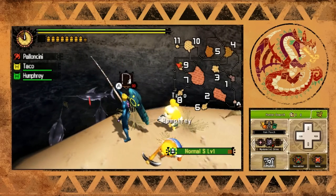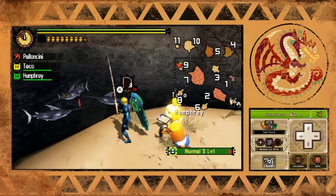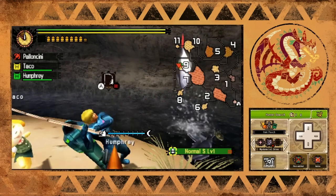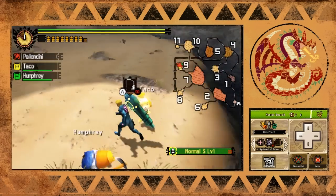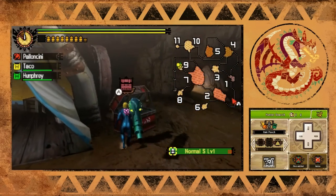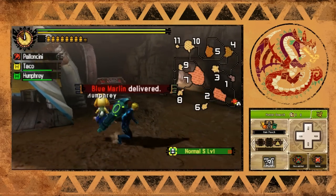Sometimes this takes a while because I am not good at fishing. There we go - once you actually catch it, all you have to do is mash A and rotate the circle pad, and then you've got your marlin. Then we can just use the far caster to get back to camp and turn in the quest, and it's as simple as that.